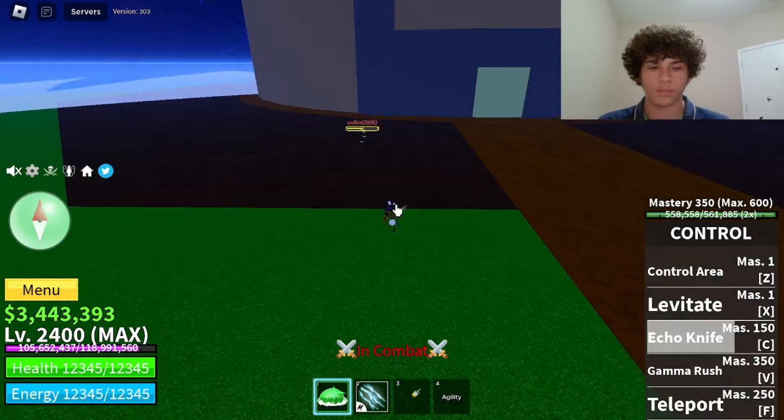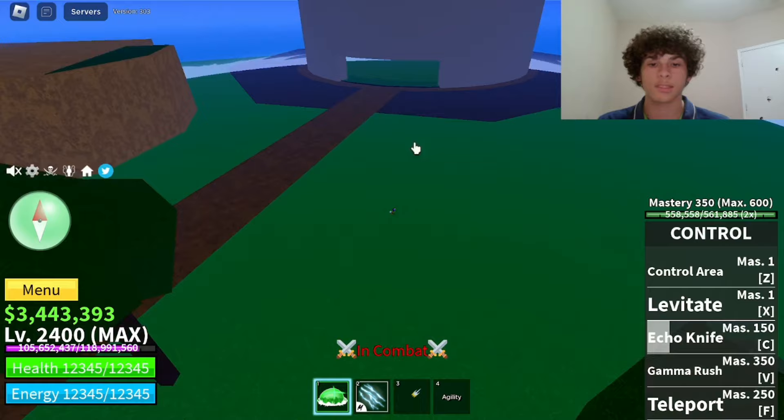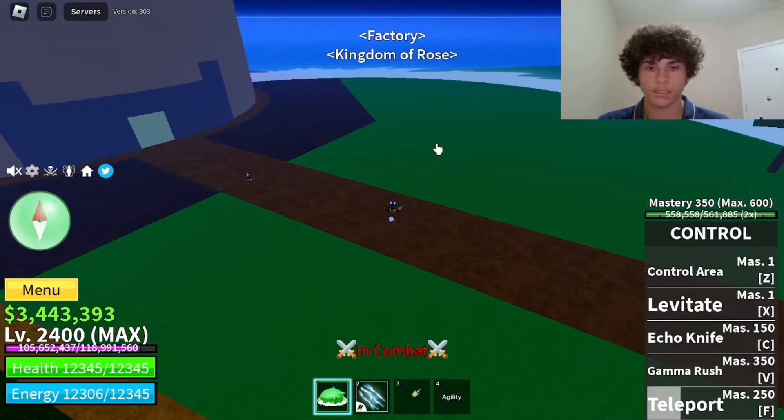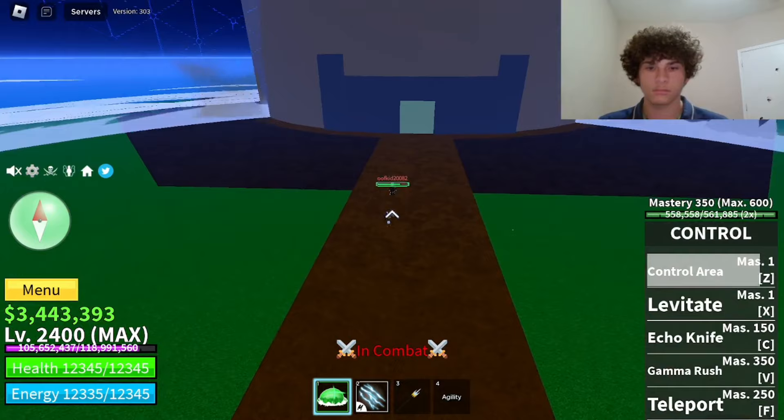The next move is the Teleport move — mastery required on that is 250. You can teleport anywhere within the circle. For example, you can teleport up on this hill since it's inside the circle — basically anywhere inside the circle.